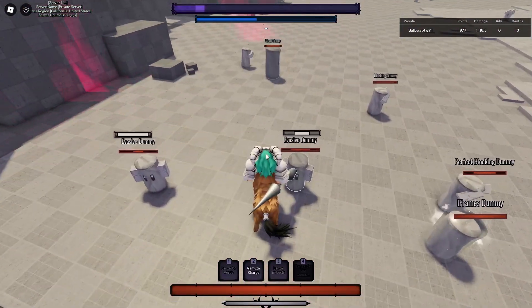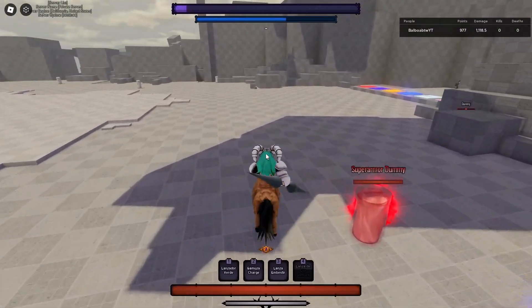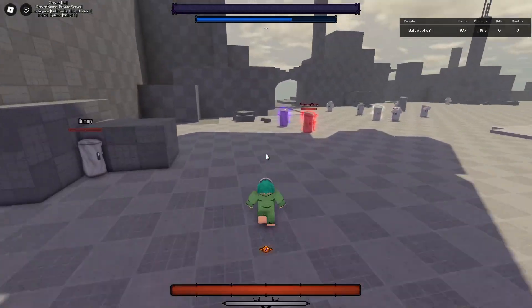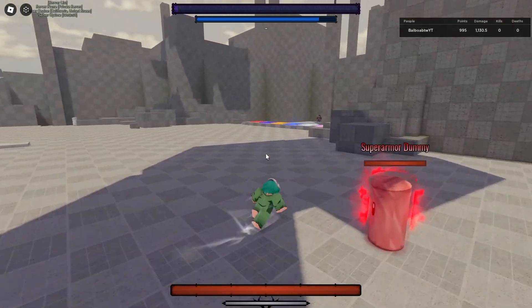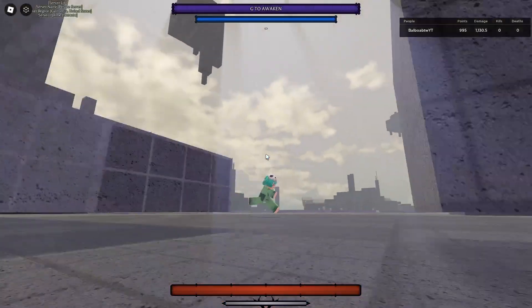The second move is a charge move — you just charge, boom, you hit them, and then you can do the one-move right after for a combo extend. I wouldn't recommend doing that on a big map because it'll send them flying way over there. This move does guard break as well, as you guys can see, and you just have to dash through them. All these moves do have a lot of knockback.